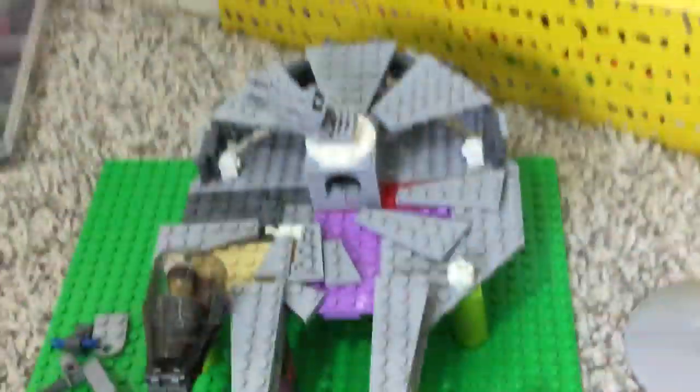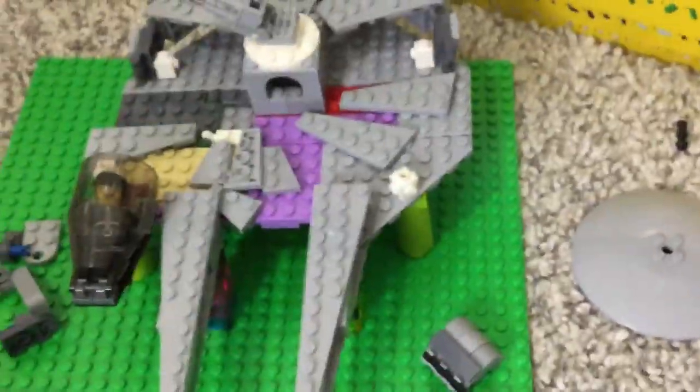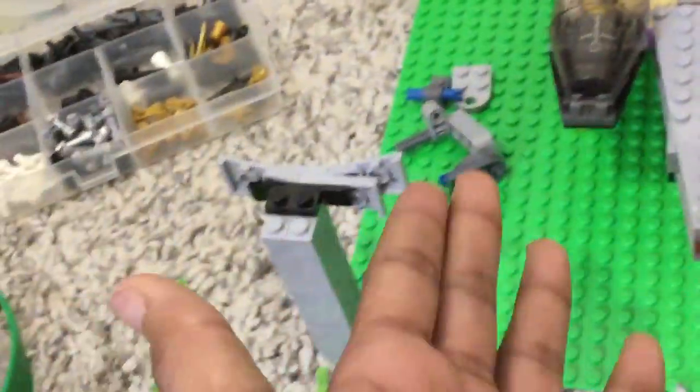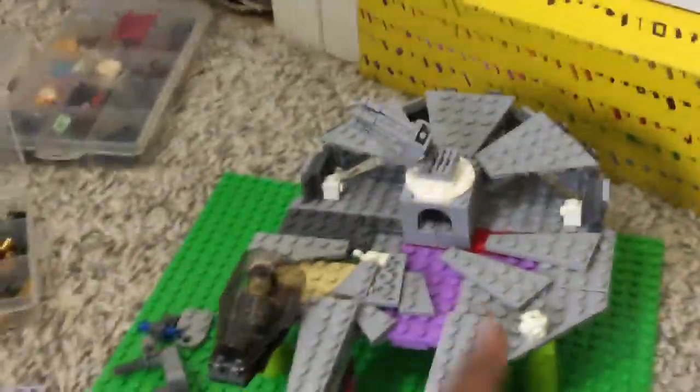I'm definitely going to have to mirror that somehow on the bottom of the ship once the whole thing comes together. All these plates are attached way more complex than they're going to be — I put a lot of plates underneath this. But once I get the actual plates, like here I'm using two-bys which require a lot of attachment plates, but when I use four-by-eights I don't need that many attachment plates. Another connection like that one is going to be here, and another one here for the wings. I think the ship is going in a good direction — I've got the cockpit, I'm working on landing gear.